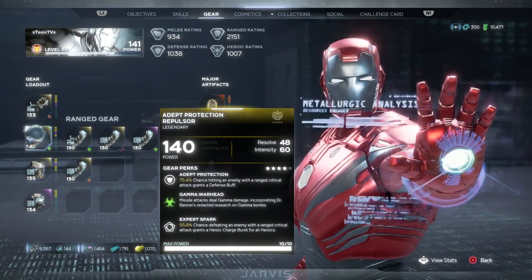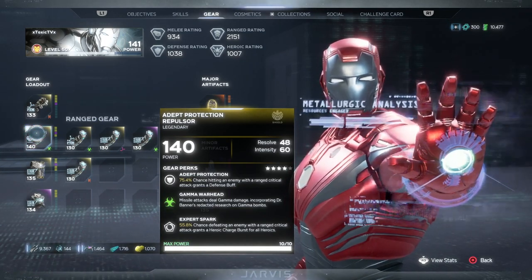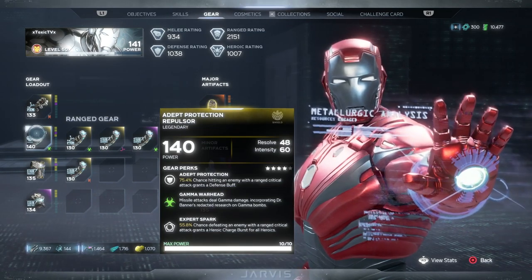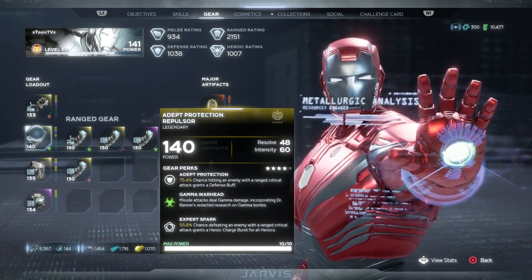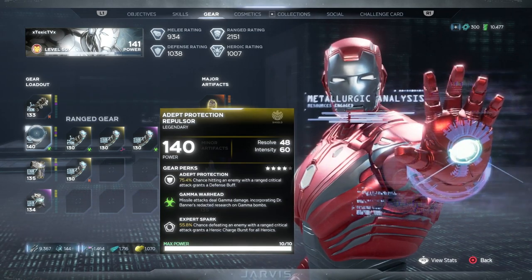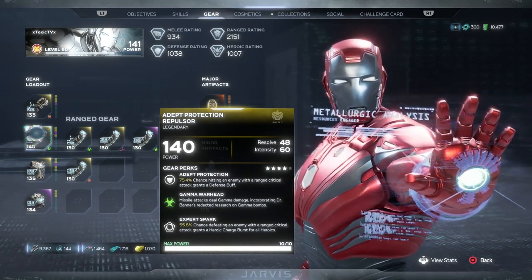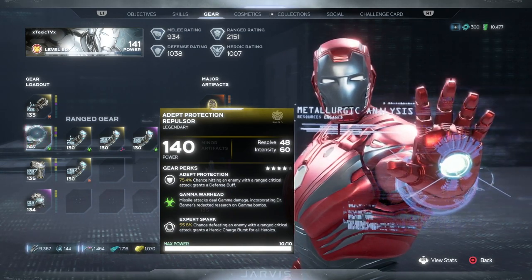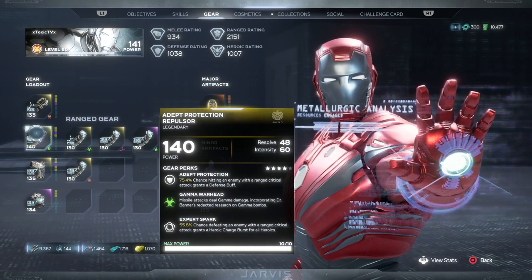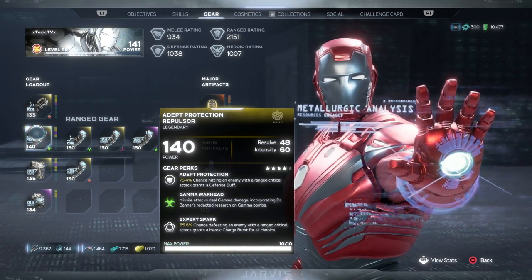For range gear we're using an Adept Protection Repulsor. Adept Protection gives a 75.4% chance that hitting an enemy with a range critical attack grants a defense buff. My crit chance isn't super high on this build, but when you do hit that crit you get a nice defense buff. Gamma Warhead is incredible — missile attacks deal gamma damage incorporating Dr. Banner's research on gamma bombs. Expert Spark gives a 55.8% chance that defeating an enemy with a range critical attack grants a heroic charge burst for all heroics.